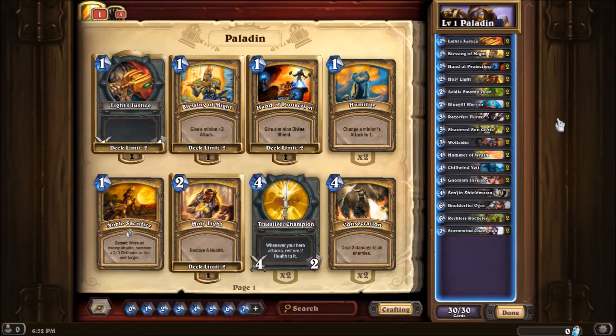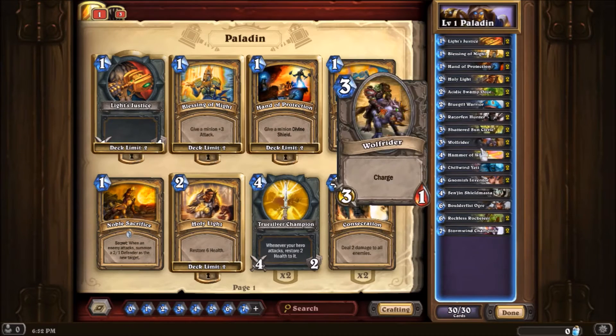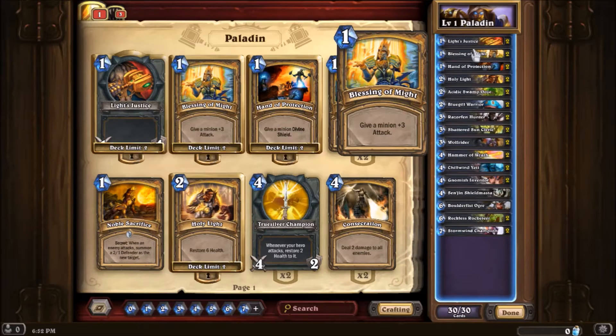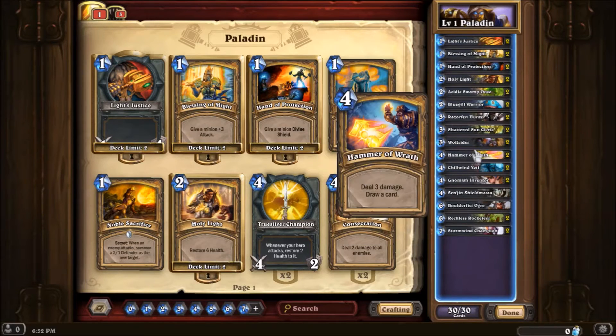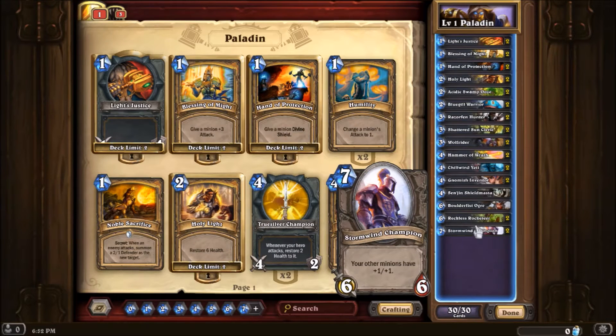This paladin deck is pretty much a swarm deck — you want to attack your opponent as fast as possible and bring down his life points quickly. To do that we have the Bluegill Warrior with Charge, the Wolf Rider with Charge, and a Reckless Rocketeer. Cards like Blessing of Might give plus three attack, useful for taking out big minions or hitting face hard. Light's Justice and Hammer of Wrath help keep things clear. Stormwind Champion gives everybody plus one plus one for a big swarm finish. Let's go see this deck in action.